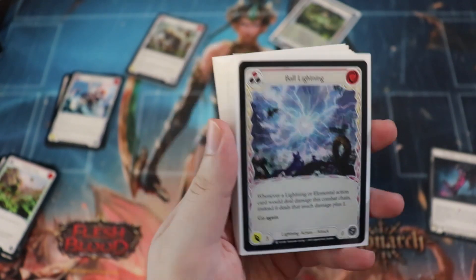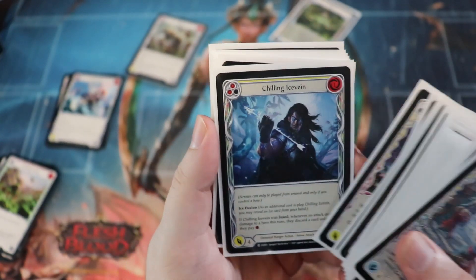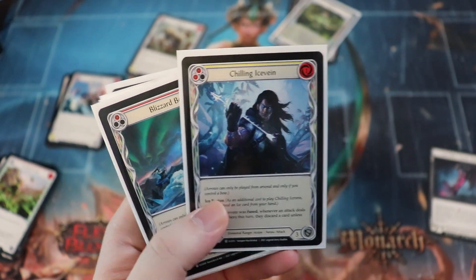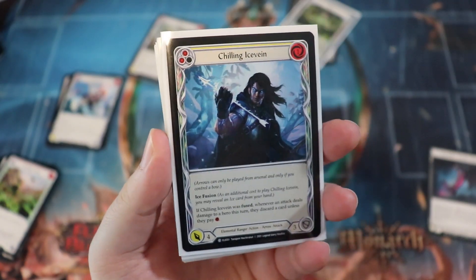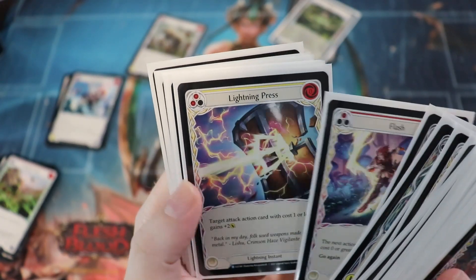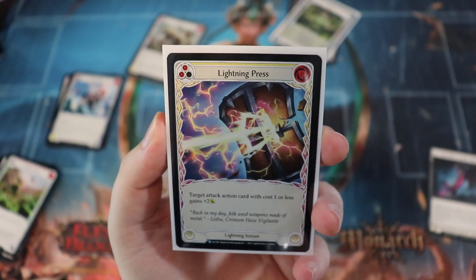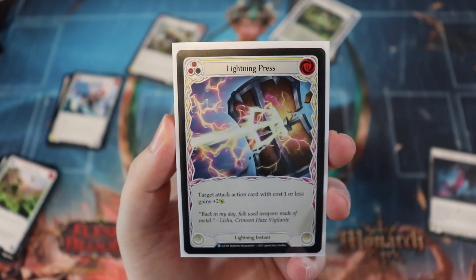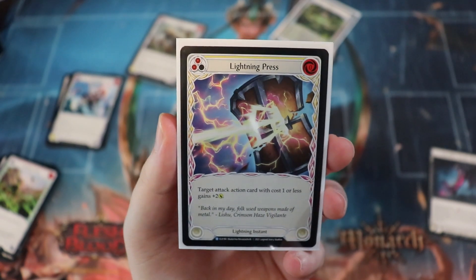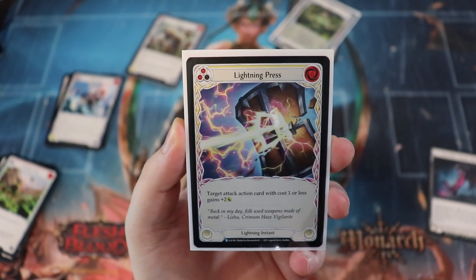I learned the hard way that Ball Lightning blocks for zero. I really like Blizzard Bolt and Chilling Ice Vein — both fantastic. Being able to Dominate Chilling Ice Vein and forcing them to discard a card unless they pay resources is really good. I also really like Lightning Press — it's a rare but quite good. The yellow version is a zero-cost lightning instant where an attack action with cost one or less gains plus two, and the red one is plus three at instant speed. It's basically instant-speed Razor Reflex for zero.